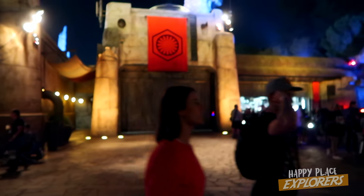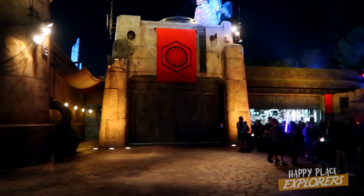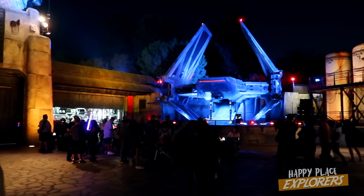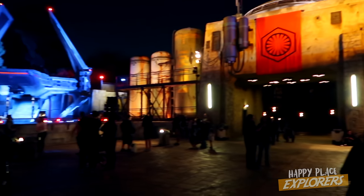So this is the First Order area — pretty similar, it's very bright. You get a shot of the TIE fighter. It's really... everything's a lot of blues, reds, and oranges.